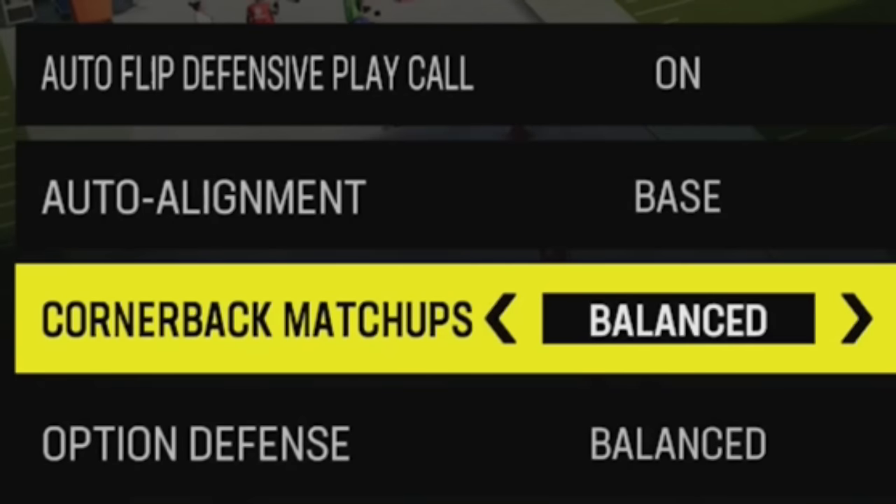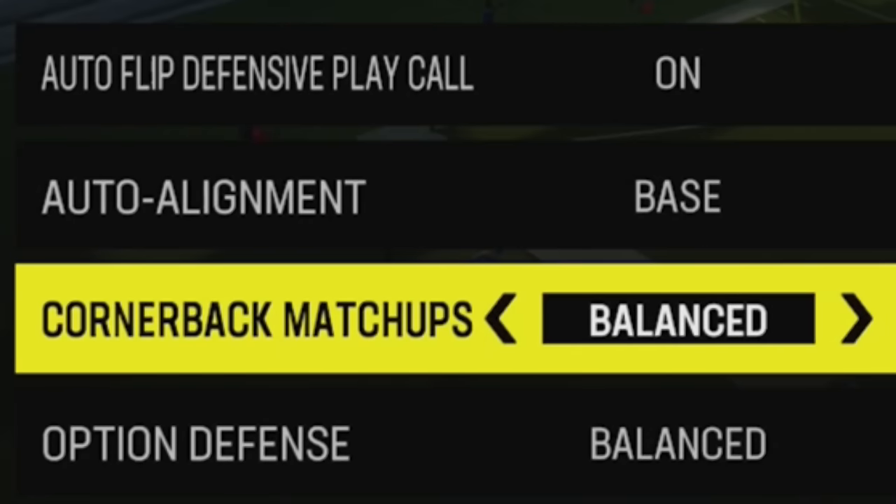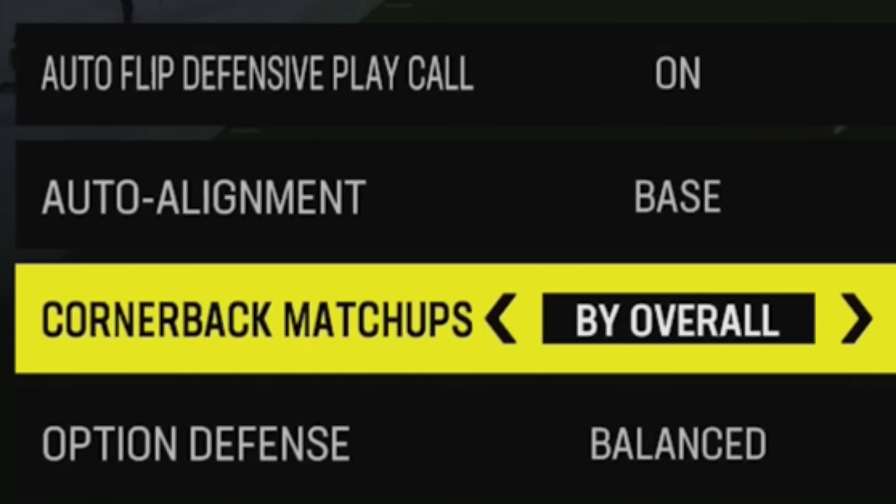Cornerback matchups: if you run a lot of zone coverage, I think it's best to leave it unbalanced because your defender is only covering a certain area of the field anyway. You can go by overall, but if your opponent figures that out and starts flipping the play or making motions, the cornerback will try to follow and mess up your coverage. Sometimes they'll flip too slowly and leave somebody wide open, especially if your opponent quick hikes the ball.